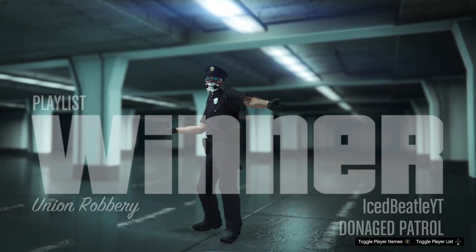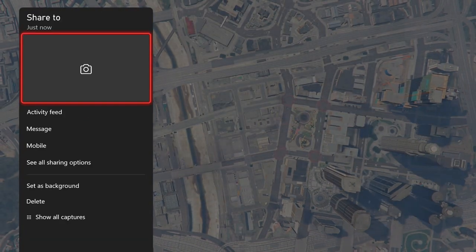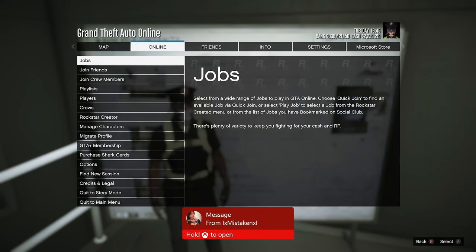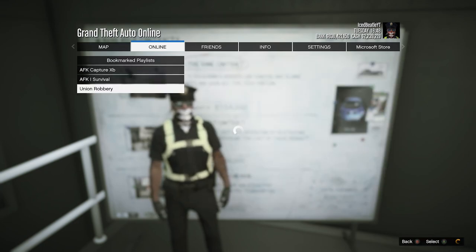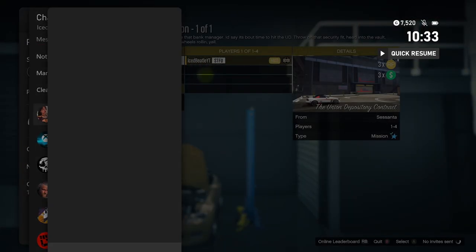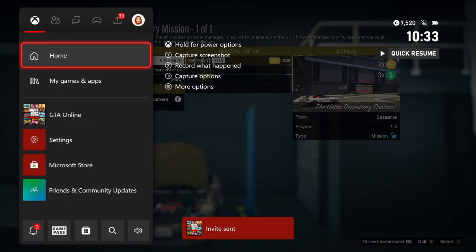Once you've finished the playlist, this is how it should look. Now we're going to repeat it — you can keep doing this as many times as you want. Register as a CEO again, stand near the board, start the playlist, and repeat. This triple payout is only available until next Thursday, so definitely take advantage of this glitch. This is how you keep repeating this mission as many times as you want.